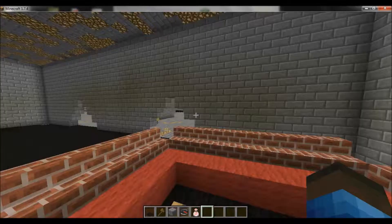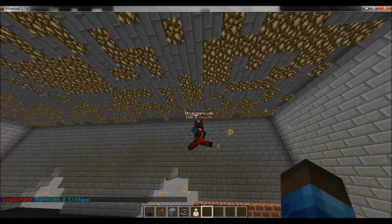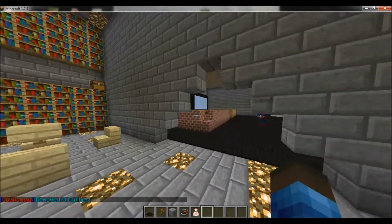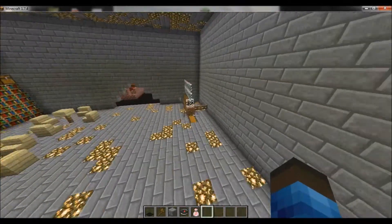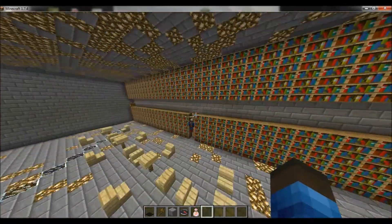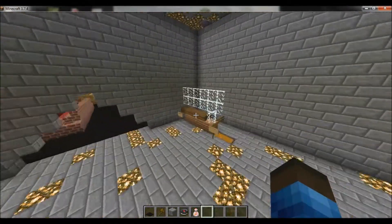Over here we have a spot that would be like a dancer inside, and you would sit on the outside and watch them dance. You can dance here. And then here's the library — and here's the librarian area so you can do stuff.